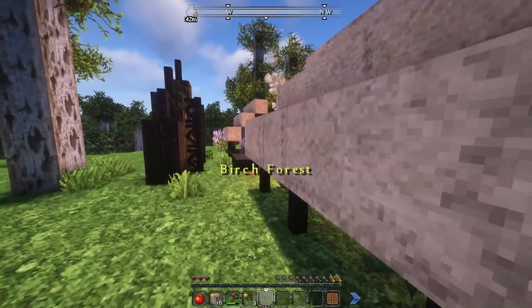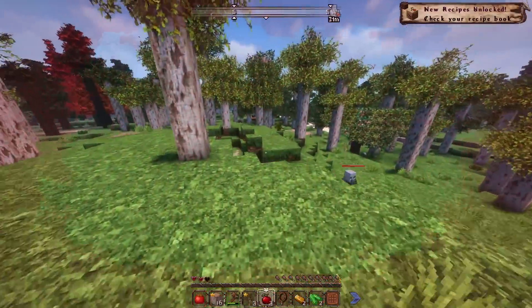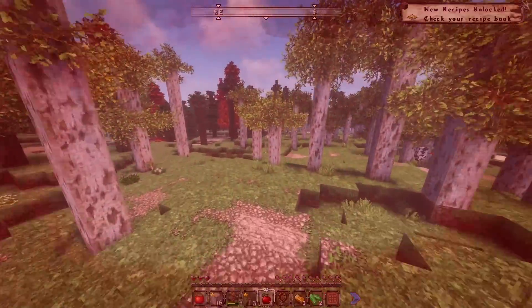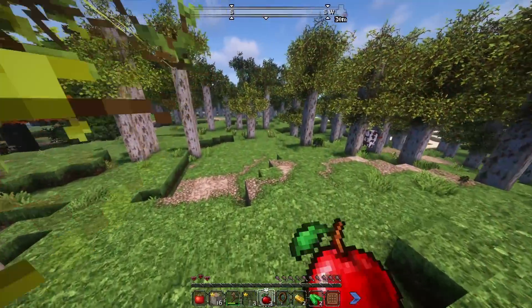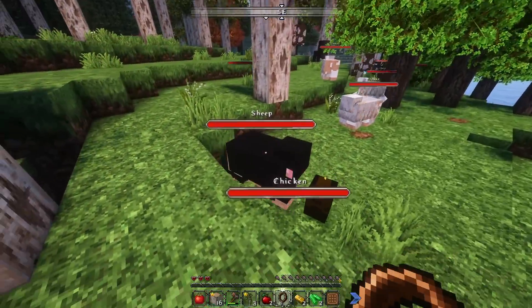Is this like a camp of sorts? Oh jeez! Wait, I only have three hearts? There are little health bars on enemies now — that's pretty cool.